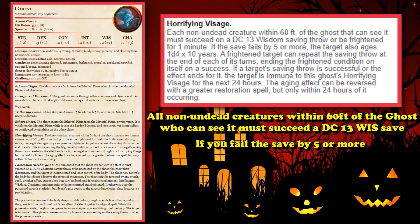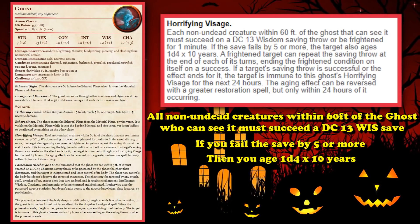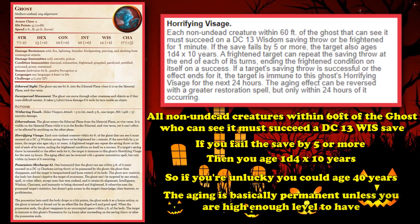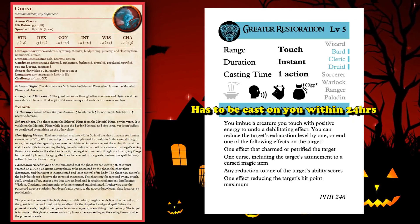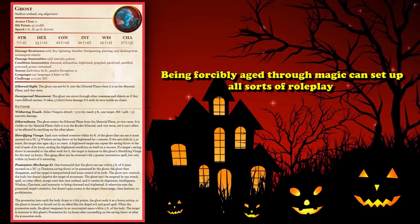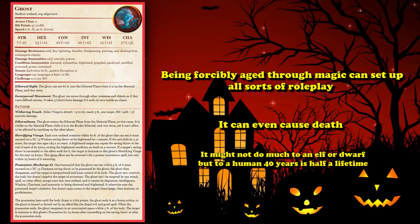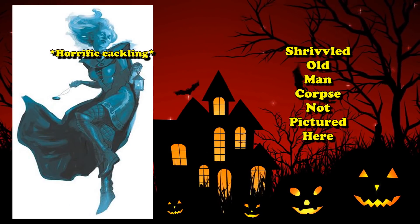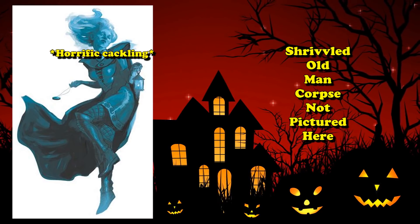However, if anyone fails this saving throw by five or more, the target also magically ages 10 years times 1d4 — so if you're really unlucky, you can age 40 years by just failing this one saving throw. This aging is basically permanent and can only be reversed if Greater Restoration is cast within 24 hours. Being forcibly magically aged creates all kinds of roleplaying moments and can sometimes cause the death of characters that are already old. I was in a game where one of the players was playing a retired paladin who failed this saving throw by more than five and aged to a point where he was going to die really soon, creating its own branching side story that expanded the campaign.